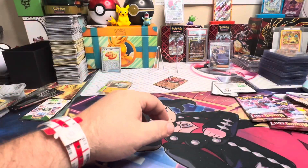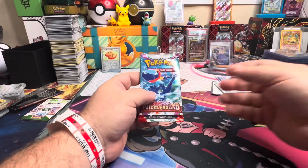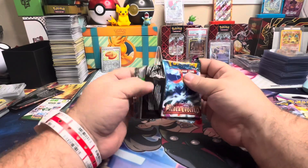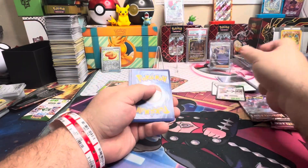We got Meditite, Ribombee, and Incineroar so not much in that one. We'll move on to what I'm excited about — How They Evolved. We did pull that one Magikarp in all the packs we opened, it's a really tough pull. And you dropped it face first on the ground!